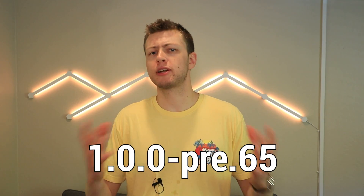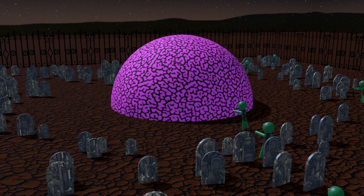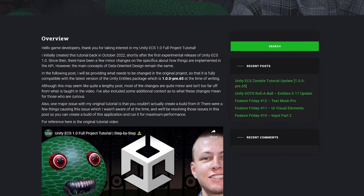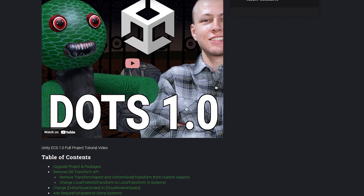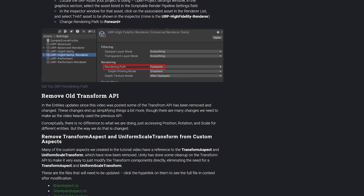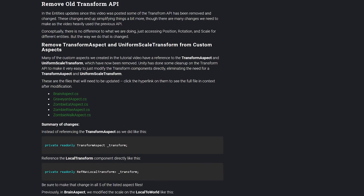Next, let's talk about the recent ECS update — version 1.0.0 pre-release 65. As I mentioned, this simplifies a lot of things in the API related to the transform system and some other random things. Unfortunately this breaks a lot of things from my previous tutorial videos, specifically the big two-and-a-half hour zombies tutorial. Because there have been so many changes, I created a blog post detailing all the changes and what you need to modify from the original tutorial version to the upgraded version — linked on that main video and in the description below.